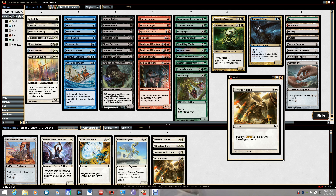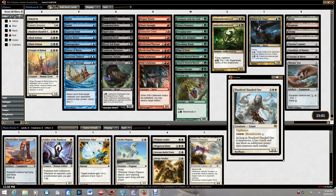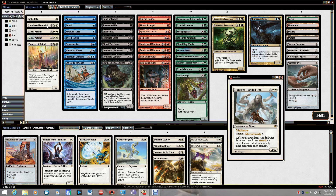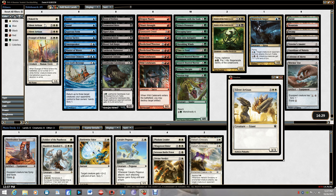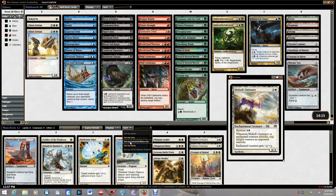Heliod's Emissary is one of the best bestow abilities — super expensive, but still a good 3/3 that costs four. Running both. One Hundred-Handed One is amazing — he's cheap, blocks a lot, you can make him monstrous into like a 6/8 or something, and he has reach. Easy first pick. Not going to run Silent Artisan or Yoked Ox. Angel of Heliod I'll run since I have a lot of double white. Let's sort by converted mana cost and see what our curve looks like.